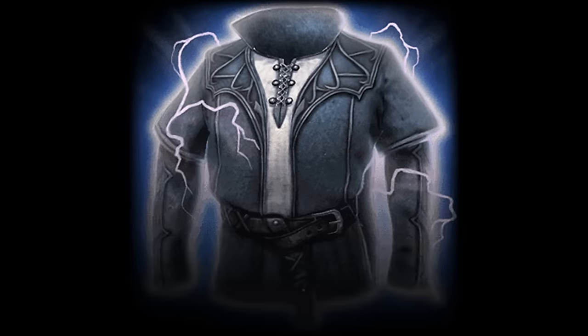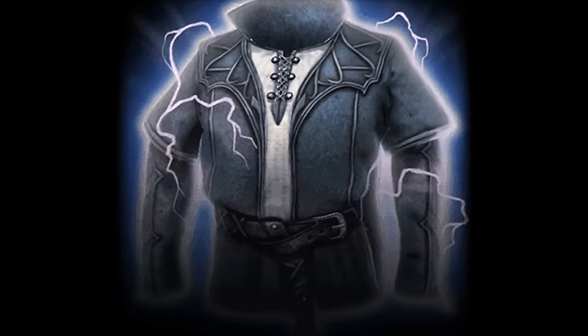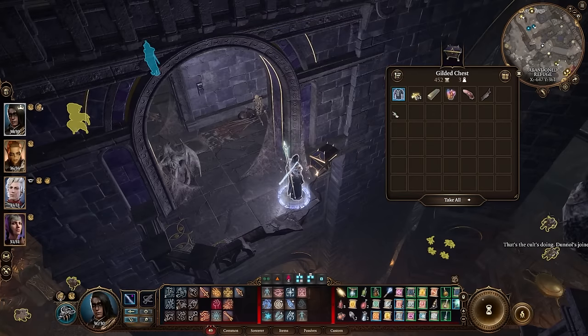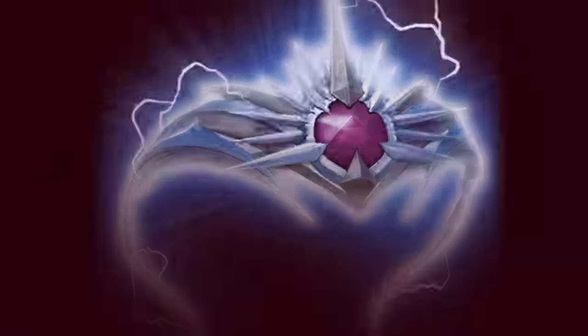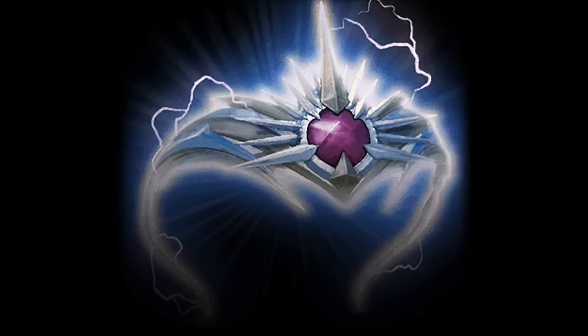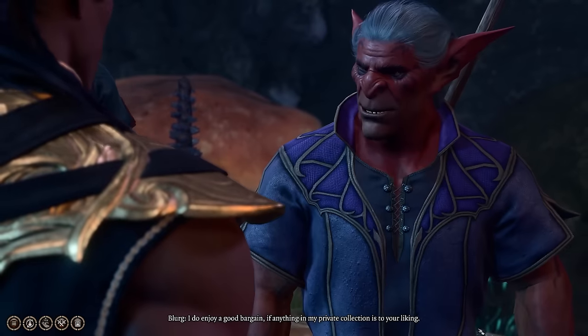The Protecté Sparkswall is a rare item of clothing that buffs the wearer's defence while they have lightning charges. It can be looted from the gilded chest at the end of the trap bridge in Grymforge. The Callous Glow Ring is an uncommon circlet that grants the wearer temporary hit points whenever they gain lightning charges. It is sold by Blurg in the Myconid Colony.